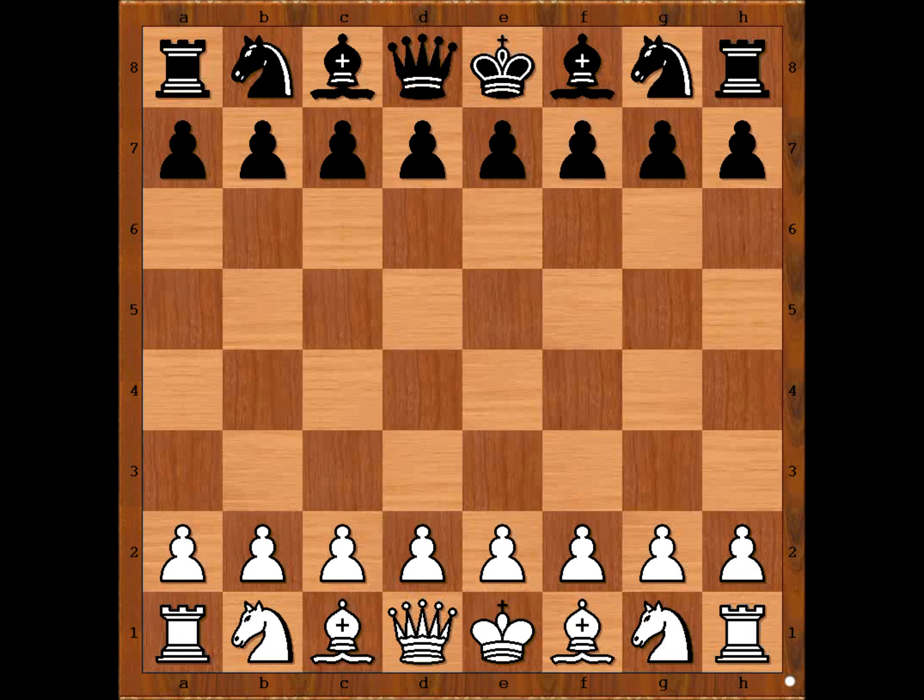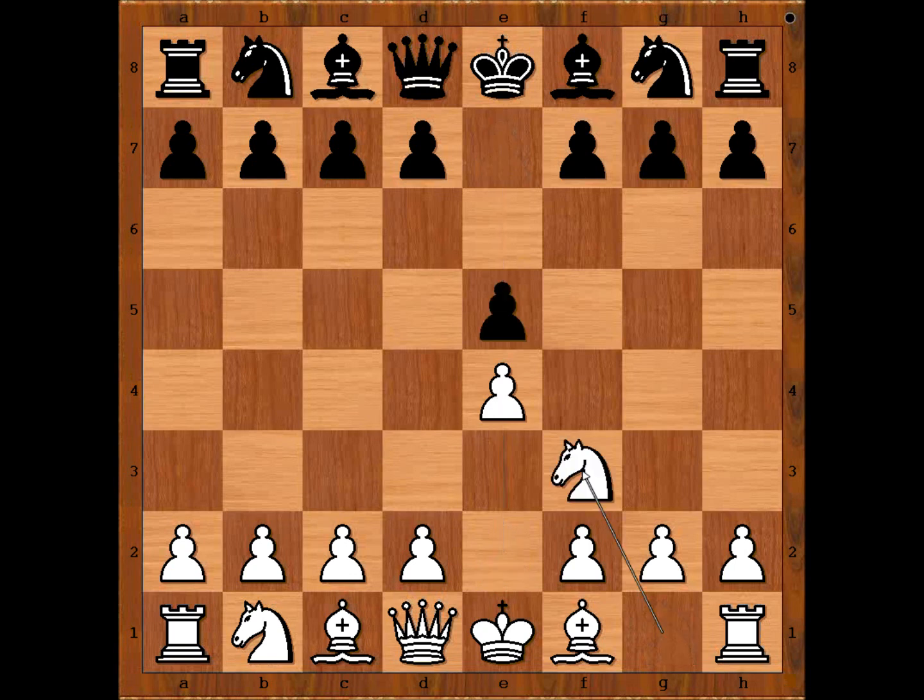Alexander Dohr had the white pieces and he started with e4. Bernd Thalmeier played e5. Nf3, attacking the pawn on e5. Bernd Thalmeier played Nf6 — the Petrov Defense.